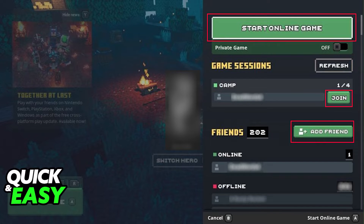Regardless of how you do it, you will see either the join button next to someone who is hosting a game, or the invite button if you are the one hosting the game.